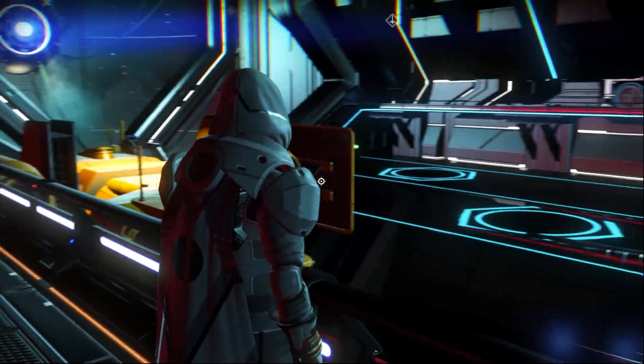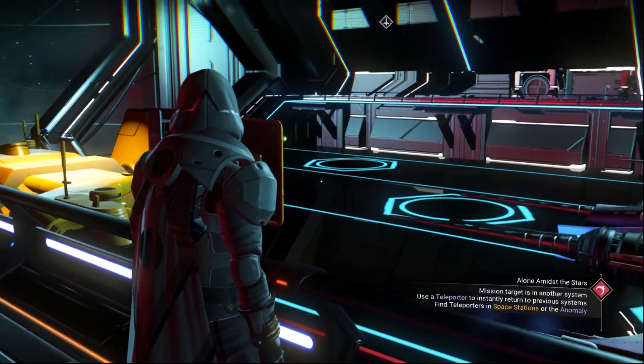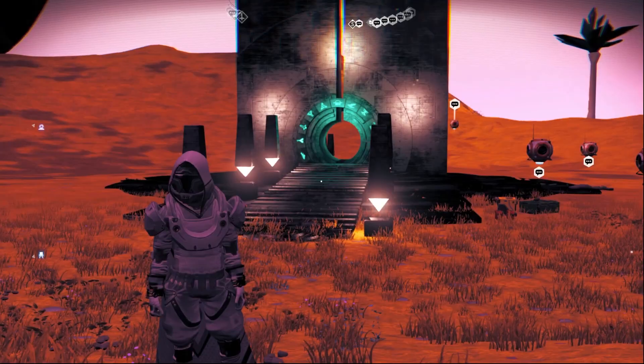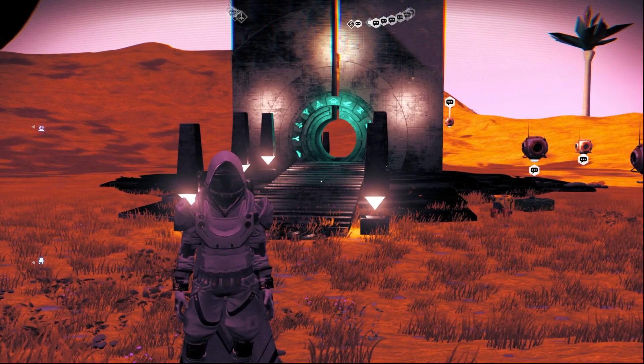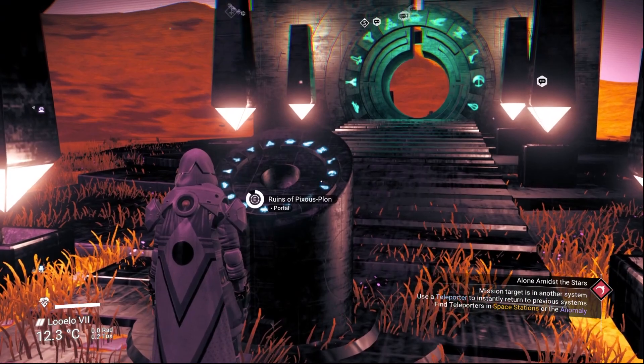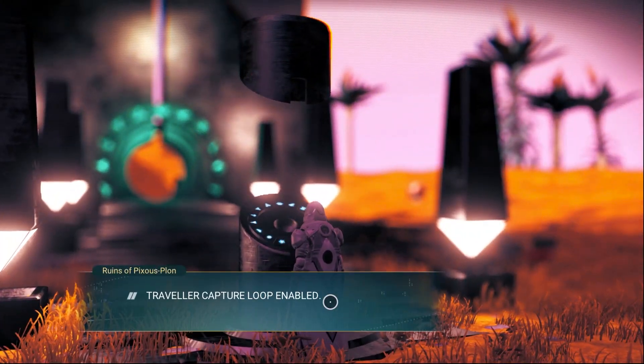If you wait long enough here, you can get a yellow and black exotic in this system as well. I will put this time a green and black alien multi-tool with yellow crystal. Make sure you take a screenshot of the glyph after I finish.